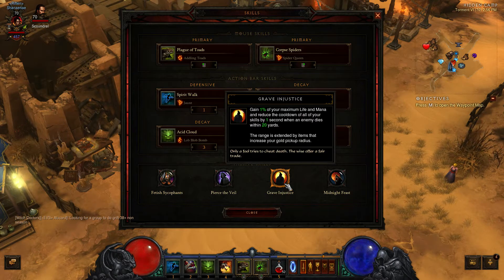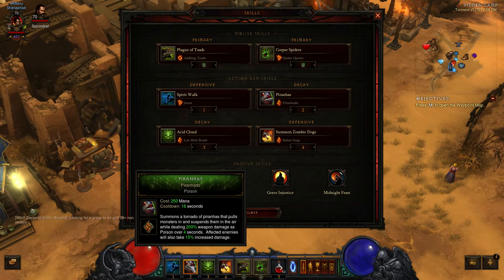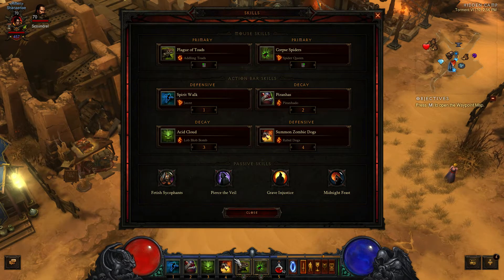And of course, Grave Injustice: you get 1% of your life and mana back for every enemy you kill within 20 yards, as well as resetting the cooldowns on all your skills by 1 second for each enemy you kill. The only cooldowns we really have are Spirit Walk, Piranhas, and Summon Zombie Dogs.